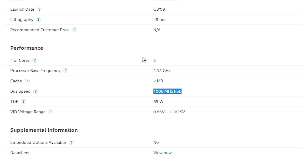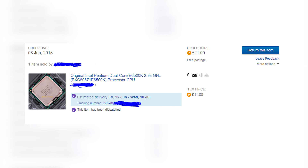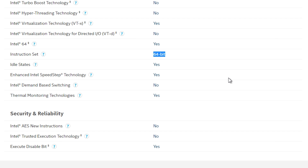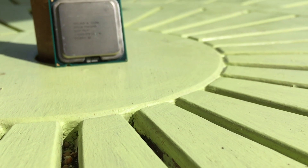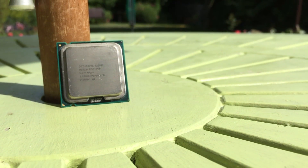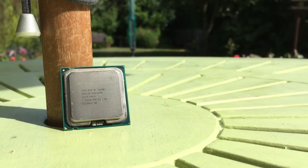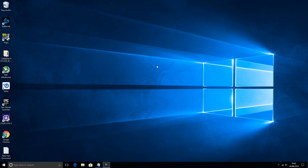Whilst it seems strange that this never made it to European or American markets, thanks to the power of eBay I was able to get one sent over for just £11, or just under US$15. Looking at it closely, the only way you can tell this apart from a regular Pentium E6500 is the printed name and the model number below it — SLGYP, as opposed to SLGUH. This is an important distinction, though it can be confirmed in CPU-Z.